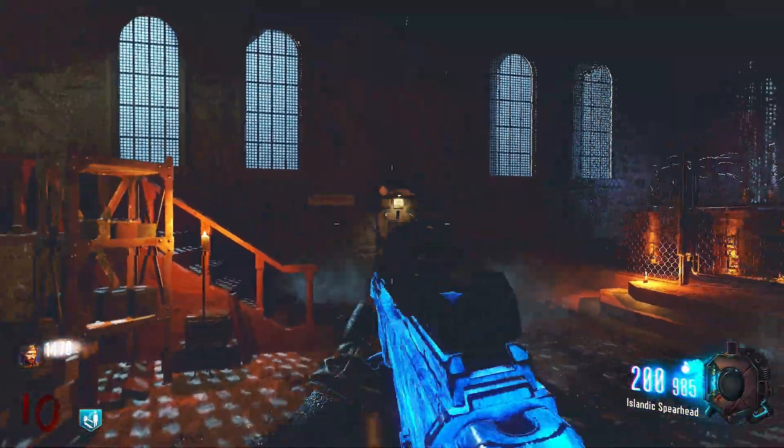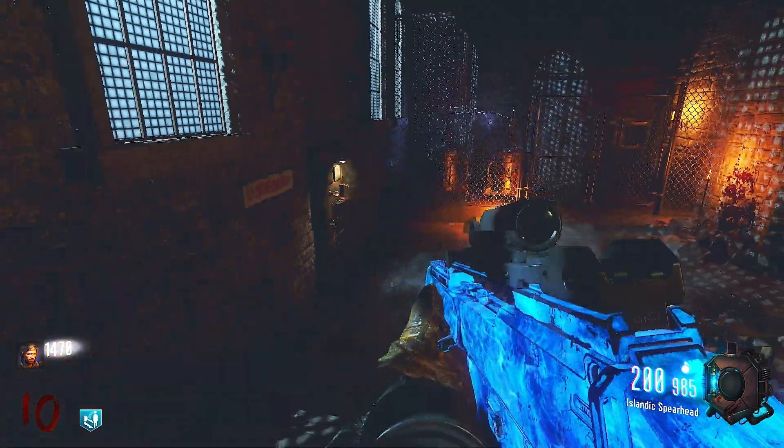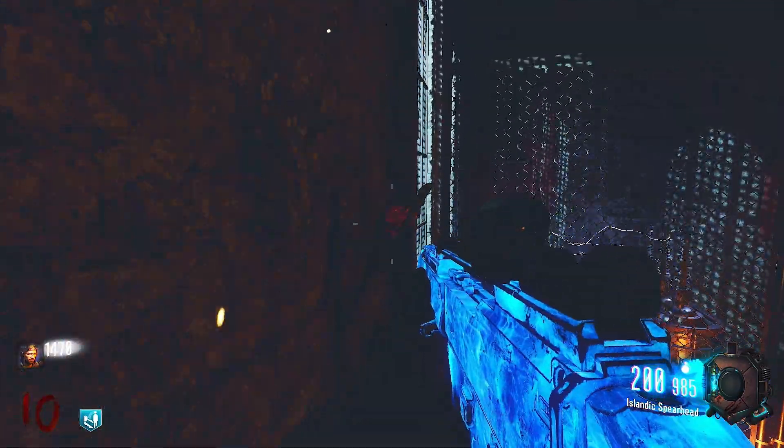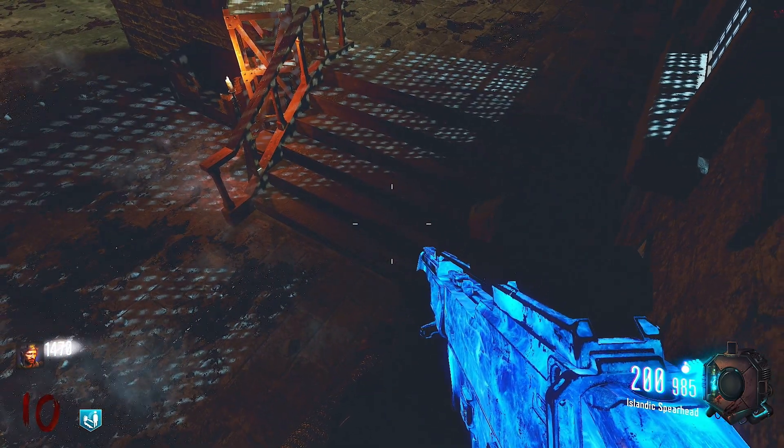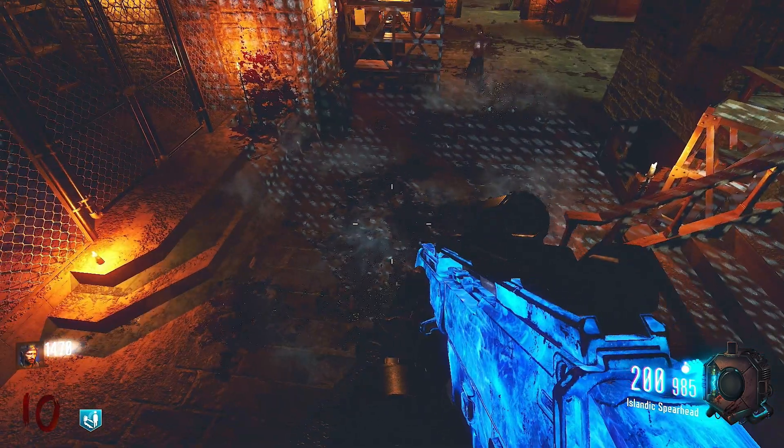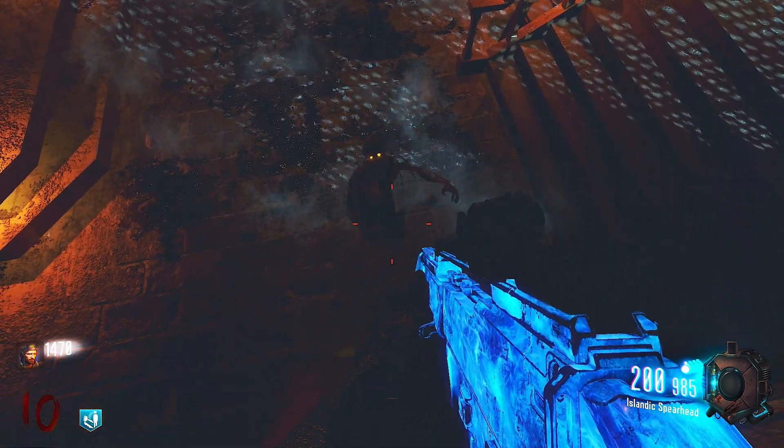So getting right into it here — we need to get to the power. You're going to want to go ahead and turn that switch on, and then we're just simply sprinting to a jump right on top of the power switch, and that is it. Big shout out here to Z-Line for finding this one. The guy is a goat of glitching.